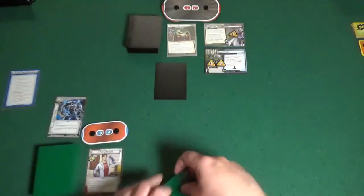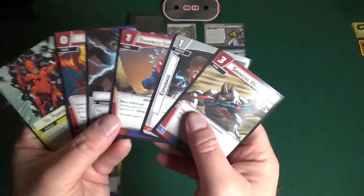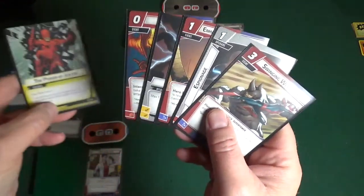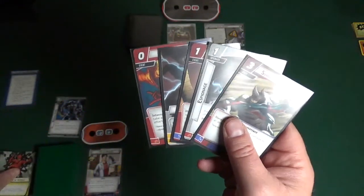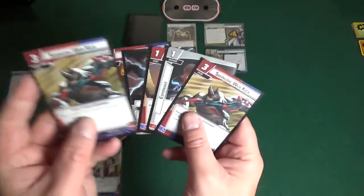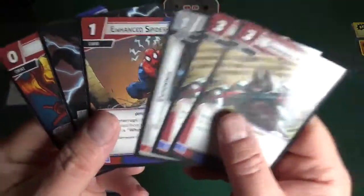Taskmaster is at 16 health. Let's see — should I try the Power of Justice? Maybe get rid of that. Keep Espionage, keep Enhanced Spider-Sense, and say bye to the Power of Justice for now. Draw one card — this is my mulligan — and we draw into another Swinging Web Kick. Okay, that's quite op, cool.